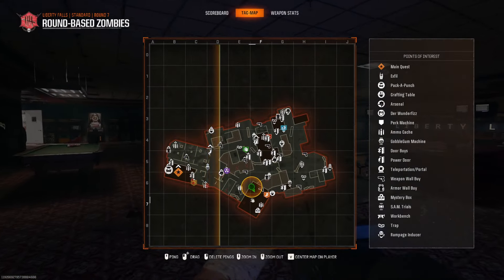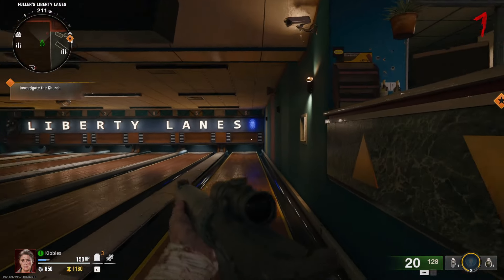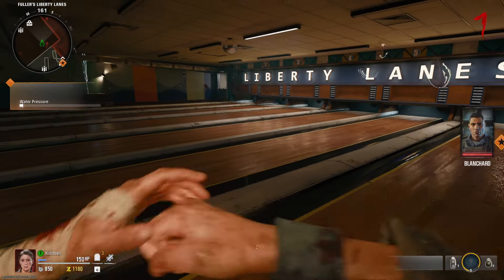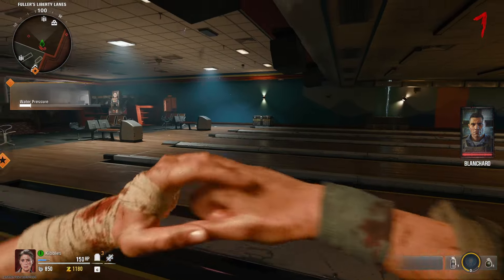Once you get the water valve, you go back to the bowling alley down here on the map, southern part of the map. And you go up to it, and you can place the water valve, and you can hold to turn it. Now the thing is that when you turn it, you can't move, but you can look around.